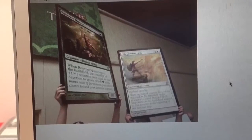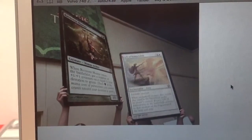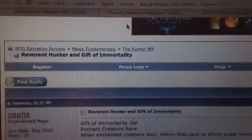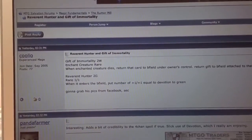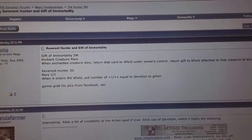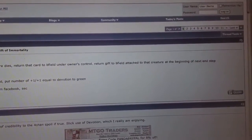And the other one is Gift of Immortality — two generic, one white. Enchanted creature: when the enchanted creature dies, return Gift of Immortality to the battlefield attached to that creature at the beginning of the next end step.